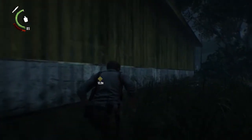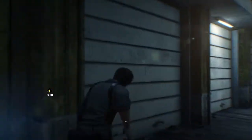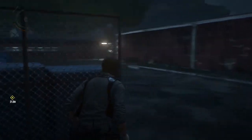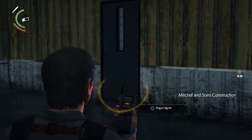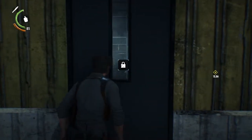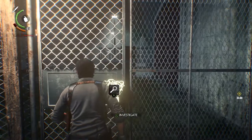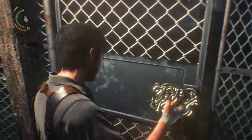How do we get inside this building? I mean, I guess we can find a key for it or something. Maybe there really are hidden keys that aren't, you know, locker keys. The rogue signal is inside there. Well, let's break this chain and see what we can find over here.